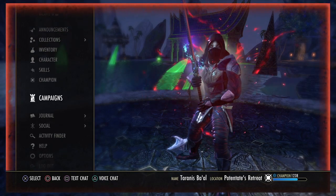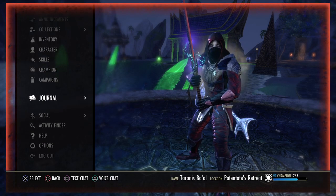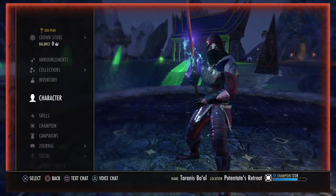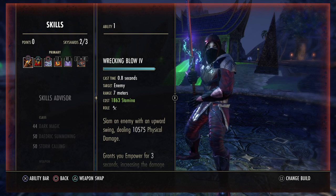Wrecking Blow is pretty much your go-to spammable, unless you are in a Trials group that asks you to bring the other one. Let me quickly turn the Clan Fear off, because it'll keep attacking the thing. So Wrecking Blow is pretty much your go-to spammable.